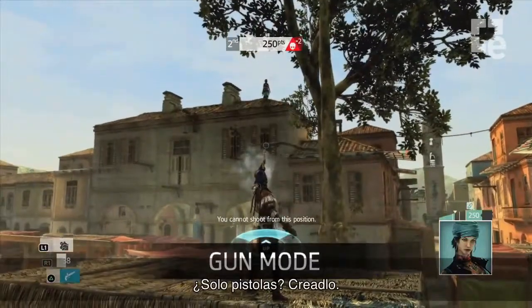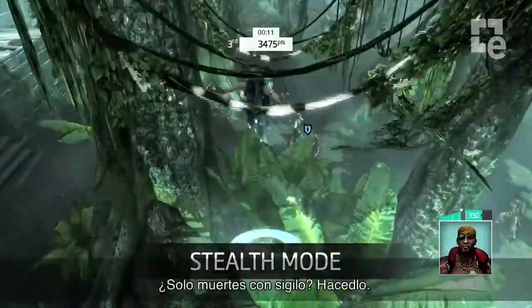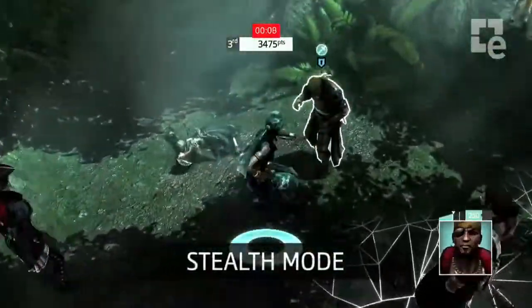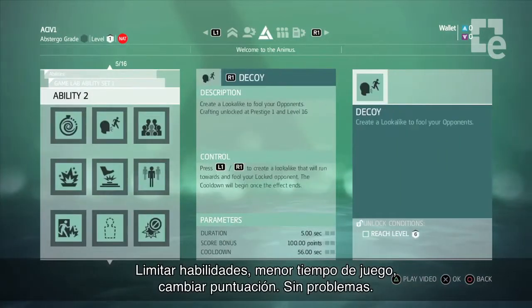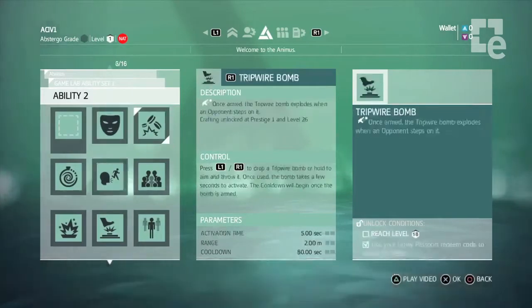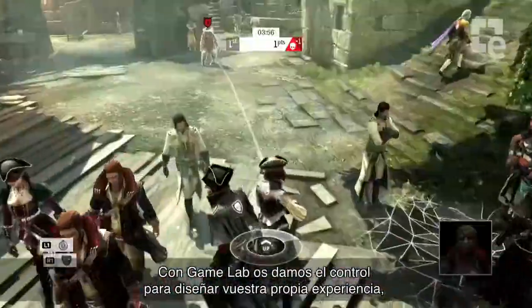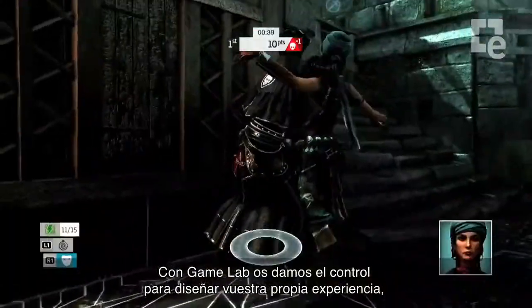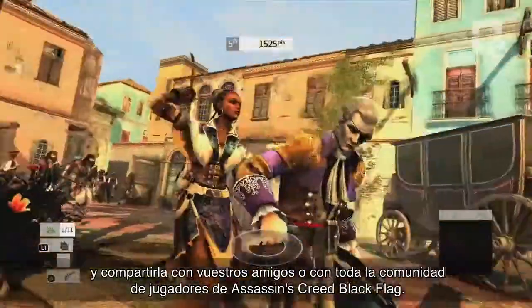Want to use only pistols? Build it. Only want to count stealth kills? Do it. Limit abilities, shortened timing, redefined scoring. Done. With game lab, we're handing over the control so you can design your own experience to share with friends or the entire Assassin's Creed 4 Black Flag community.